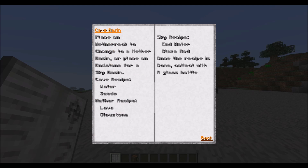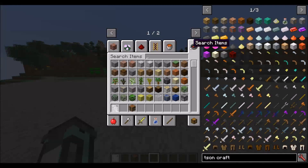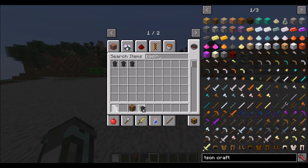Cave basins are the replacements for the cave cauldrons from previous versions, but they work pretty much exactly the same. The recipes are: water and seeds for the green dust, lava and glowstone for the blue dust, and ender infused water with a blaze rod to get the purple dust. Once you've made the recipe, you just collect it with a glass bottle. Let me grab three basins just to show you how they work.